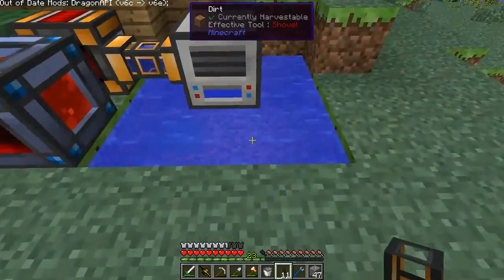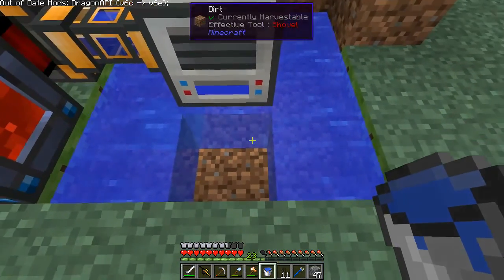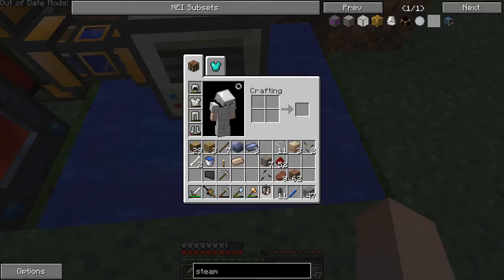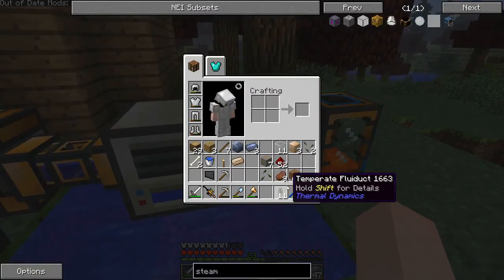That's just a regular infinite source there. I have a portable tank of this lava. I used that to fill up the smeltery over there, which still looks a little bit glitchy, sadly.